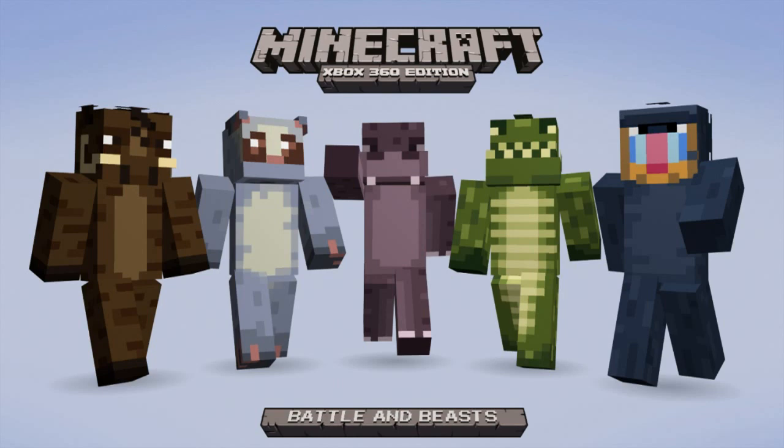So guys, as you can see here starting off on our left, we have a warthog and then what appears to be a lemur of some sort, and then the alligator as well as the hippopotamus and the baboon skin that we did see in the other screenshots. But we didn't get to see the baboon's face before, so that's what it looks like.